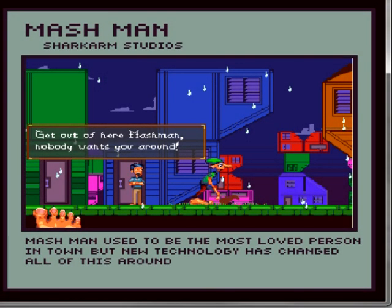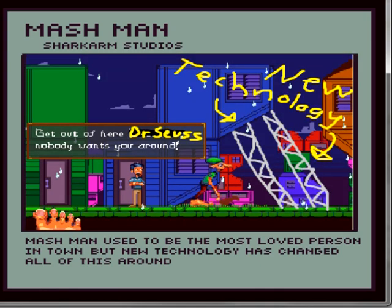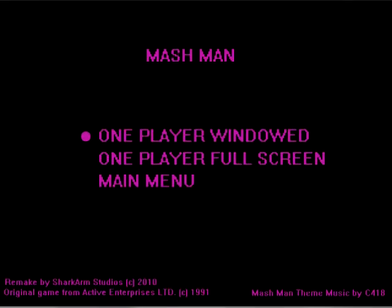Alrighty, this is off to a good start. The preview image shows some dickweed telling our character to fuck off while the cameraman's foot is lounging in the background. New technology, huh? Wonder if that's what's keeping the buildings from falling over. What's with that foot? Anyways, we start off with a nice nod to the Action 52 menu screen. Windowed or full screen? No, I don't want fullscreen. Wait — C418? Hey, that's the guy who made the music for Minecraft. This guy put elevator music in this game. It fits the original theme perfectly.